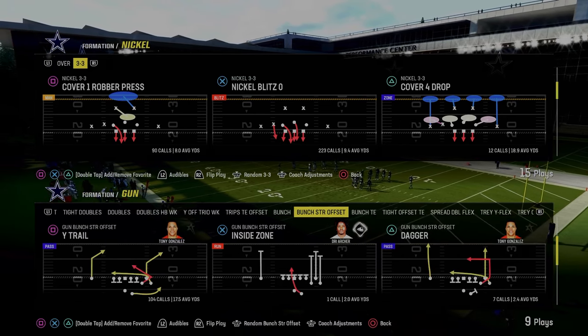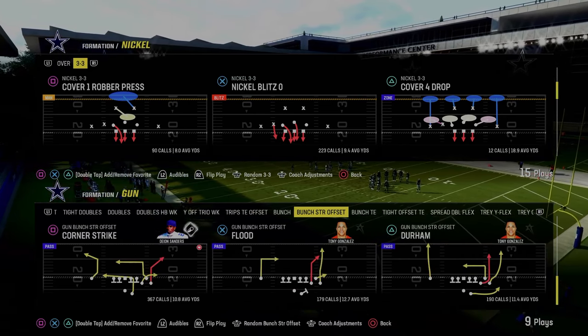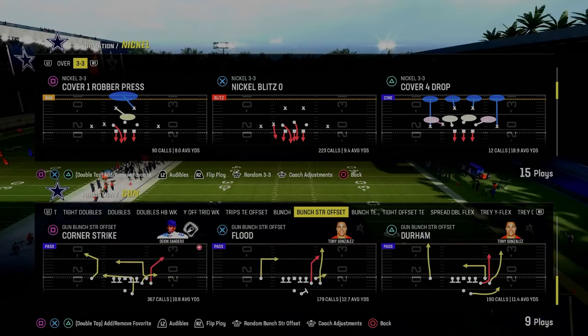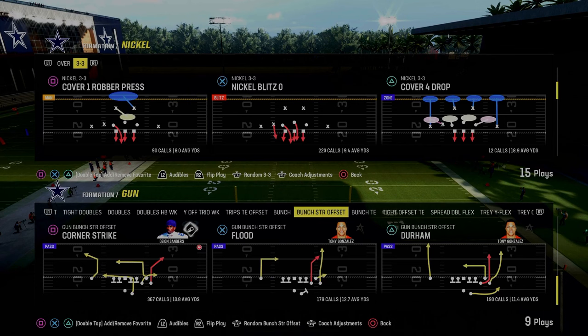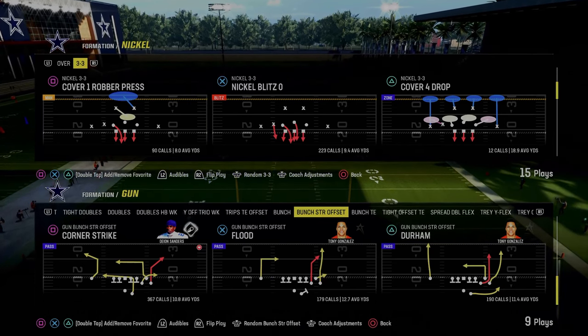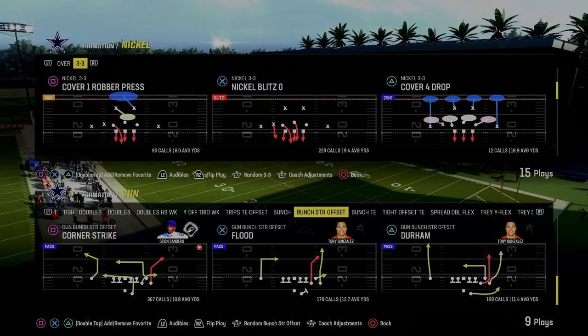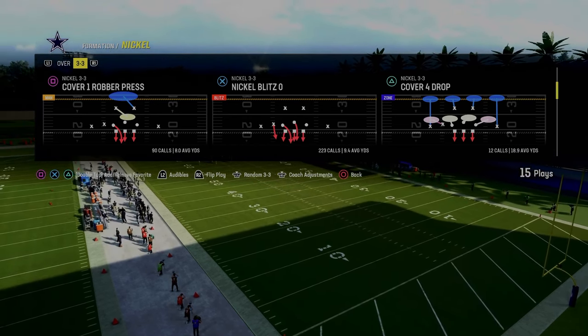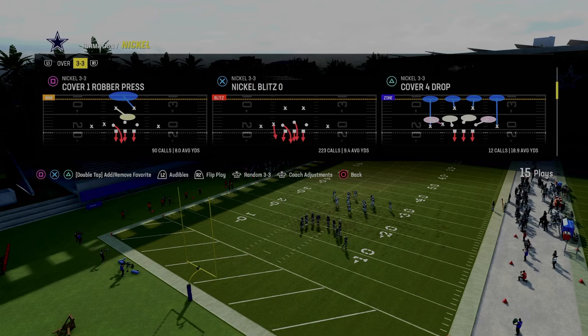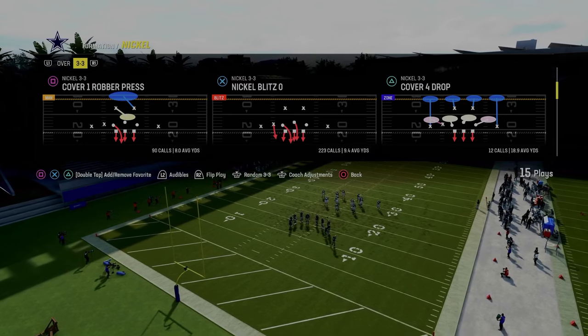If you want to get my entire nickel 3-3 defensive ebook — I think this defense is slowly making a comeback. There's a lot of value to it in terms of how it aligns against certain formations such as trips or bunch strong. This formation has a lot of pros and some cons, but it has mostly pros. The whole defense is based around a blitzing concept out of the play nickel blitz 0.